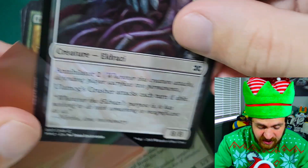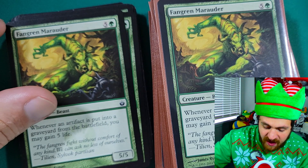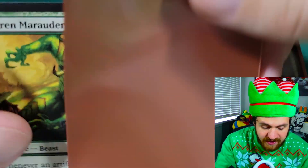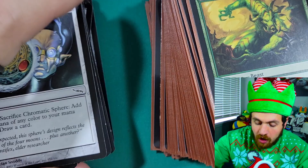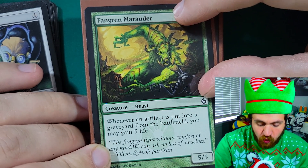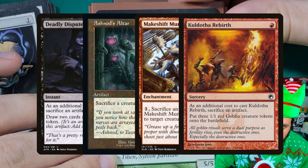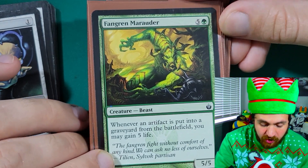Next we have four copies of Fangren Marauder — a six-mana 5/5 creature that says whenever an artifact is put into a graveyard from the battlefield, you may gain five life. He's just a beefy 5/5 but this ability is really strong in the meta right now. We're running 13 artifacts that all sacrifice themselves and go into the graveyard, and Fangren Marauder also punishes almost every single Pauper deck in 2022 that sacrifices artifacts. When your opponent plays Deadly Dispute, Ashnod's Altar, Makeshift Munitions, Cauldron of Rebirth, or their own Chromatic Stars and Chromatic Spheres — this card gains you five life for almost every single engine card in Pauper.